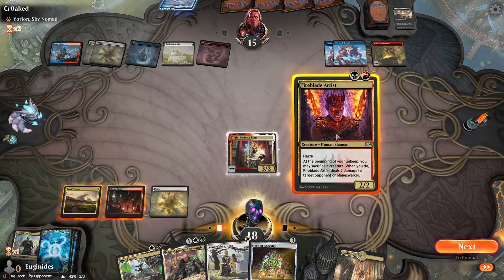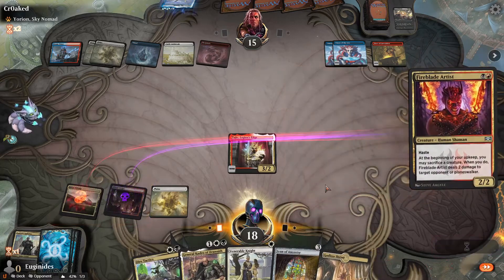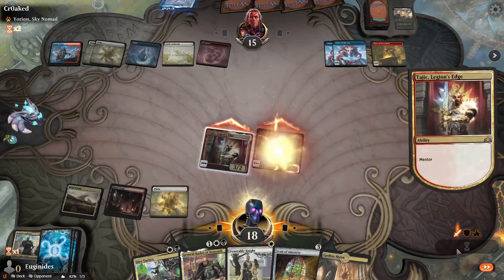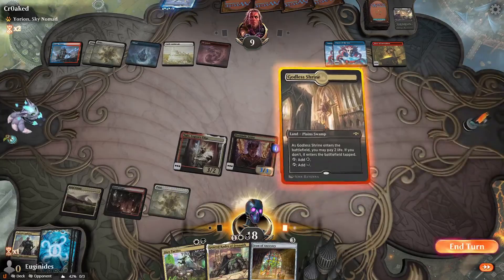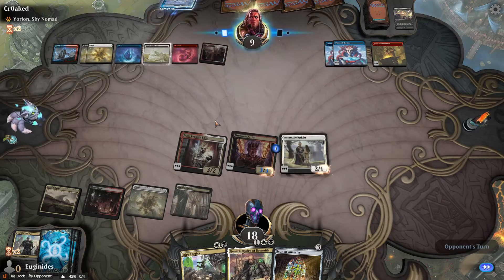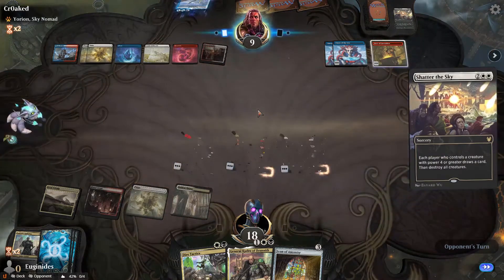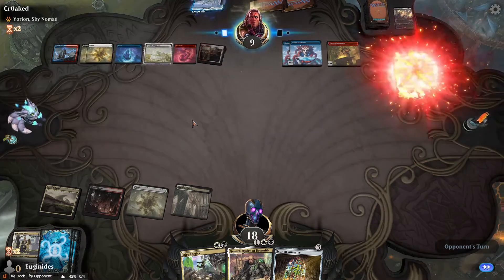So we can go Fireblade Artist and Venerable Knight. I don't think I can afford to play around another sweeper, so let's hope. Because then I can go Kudrow next turn — that'd be four. Of course, when don't they have it? And a Luca.